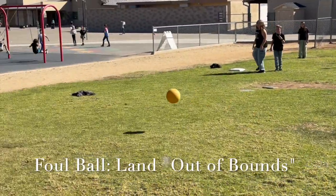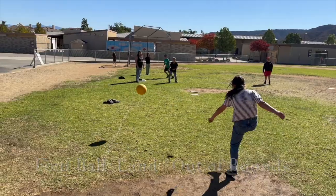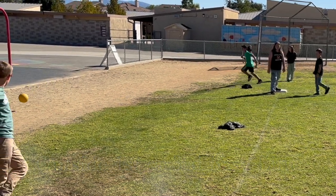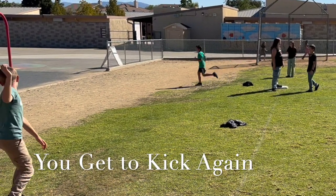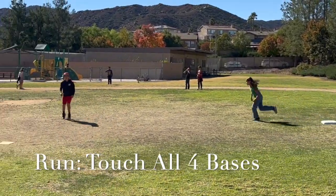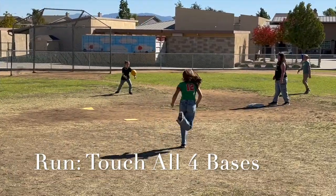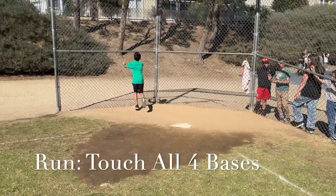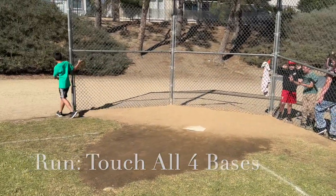Foul balls: if you kick the ball but it goes outside the lines along the first or third base sides, that's a foul ball. A foul ball counts as a strike and you get another chance to kick. Every time a kicker runs around all the bases and returns to home plate, they score a point or a run for their team. At the end of the game, the team with the most runs wins.